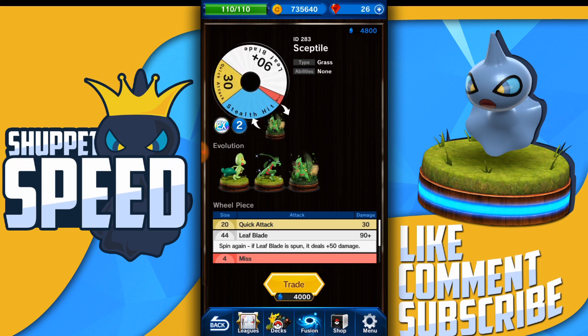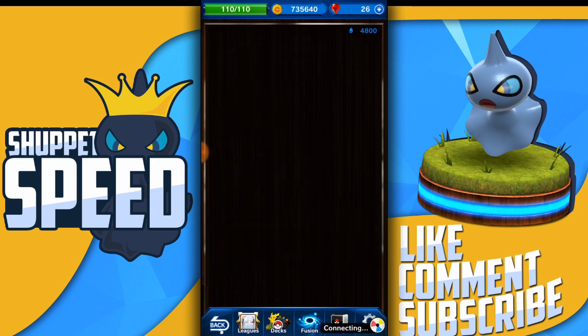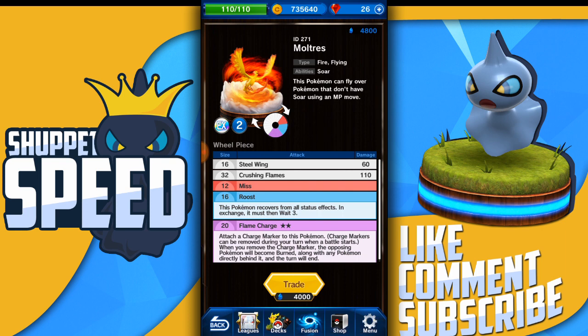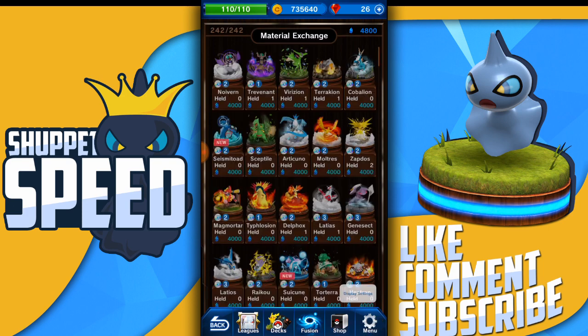First of all, he's really good. If you look at his attack, he's hitting a 90 Leaf Blade, and if he hits it again he's doing a whopping 140 damage. Not to mention, I love that blue Stealth Hit — this Pokémon can jump over its battle opponent and land one step away. He doesn't have any abilities, but he's overall just really good. I was debating between him and Moltres, because Moltres does have that whopping 110 Crushing Flames, but I have two Zapdos and I don't really have room on my team for a Moltres.